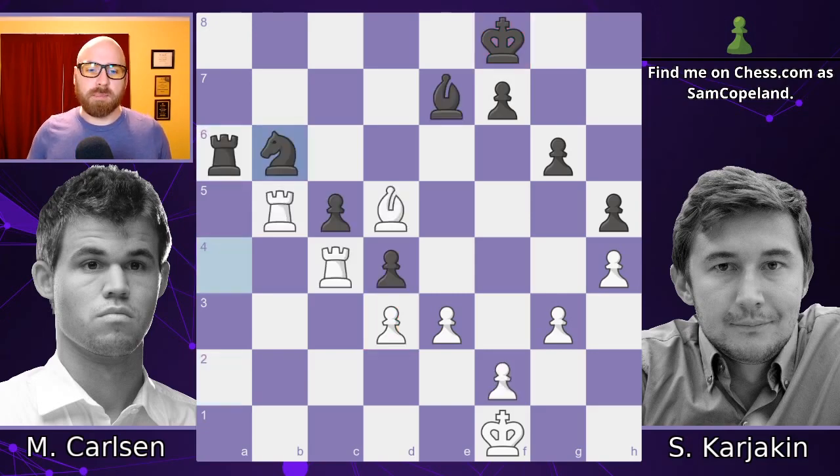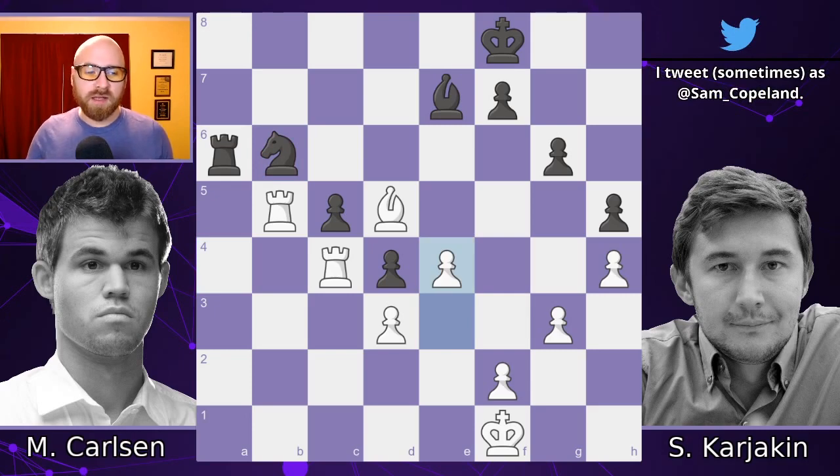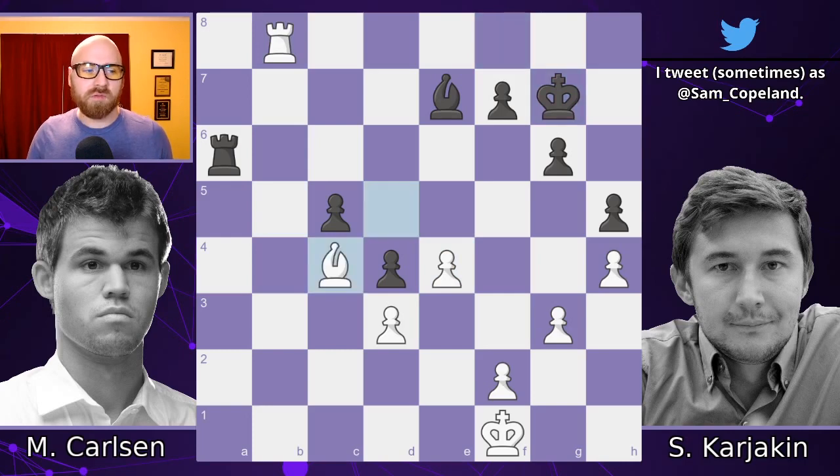Jumping back after knight b6, it's simply time to give back the exchange. Magnus gives it back with pawn to e4, and we get knight takes c4, then a rook check — a nice little intermediate move — and then bishop takes c4. This is a really interesting position. You have opposite-colored bishops on the board, but you also have rooks, so it's not a dead draw. However, it does seem very, very hard for white to win.